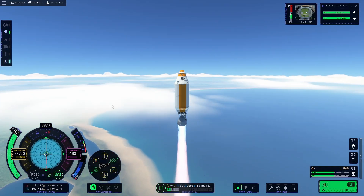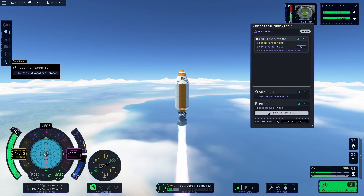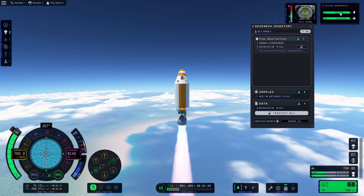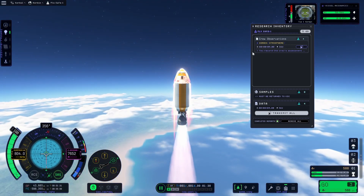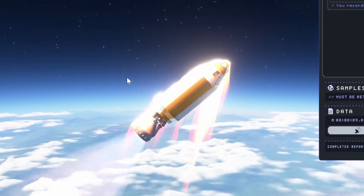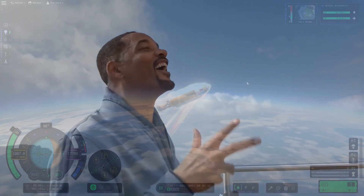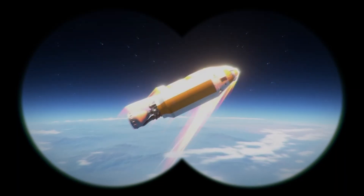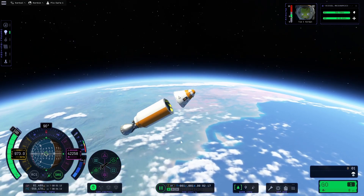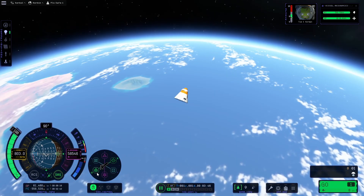We'll shoot this thing straight up into the air, and every little thing we do gives us a little bit of research. We could transmit it right now, but we need the electric power for other things. They added heat to the game finally — it's gonna be even harder to get this thing home. We'll just let this shuttle go on its natural course and detach it right about now.